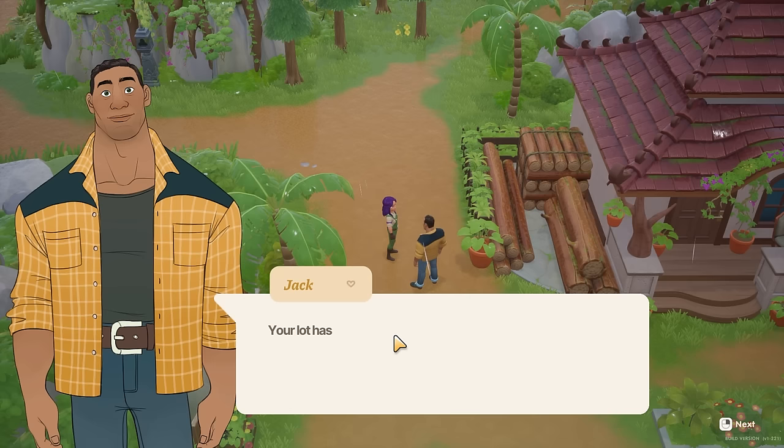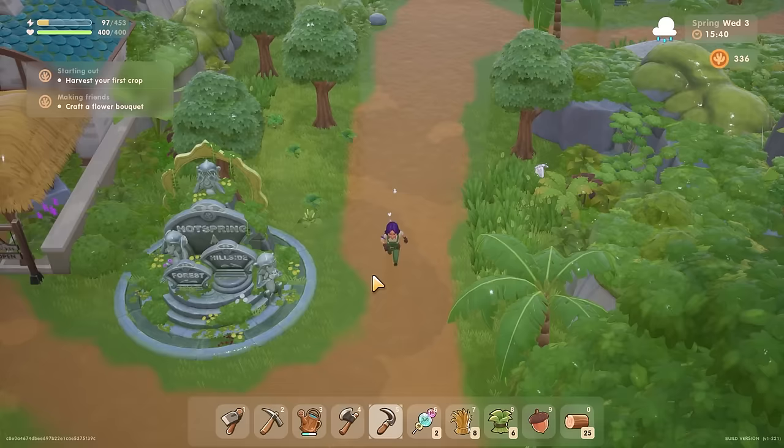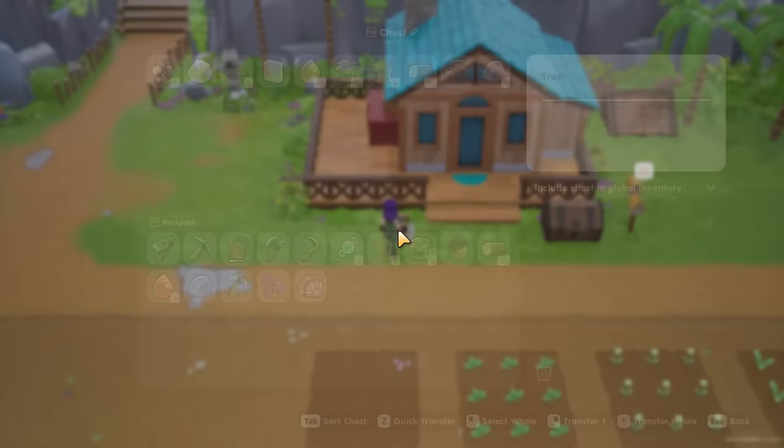I'll save flowers for now. Who are you? Jack - he runs the local ranch. 'Your lot has plenty of space to raise livestock - once you settle, maybe we can discuss raising animals.' I want to get to know these people and their personalities and work out who I like. A lot of it will depend on personality - a little bit on looks, a lot on personality.